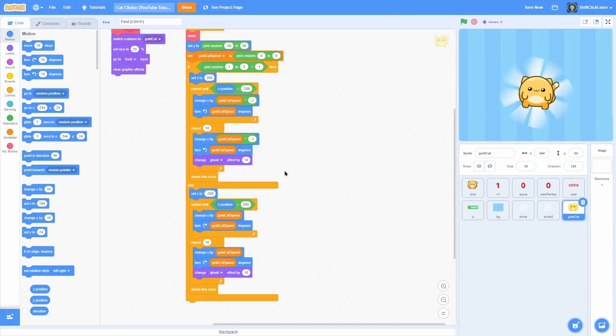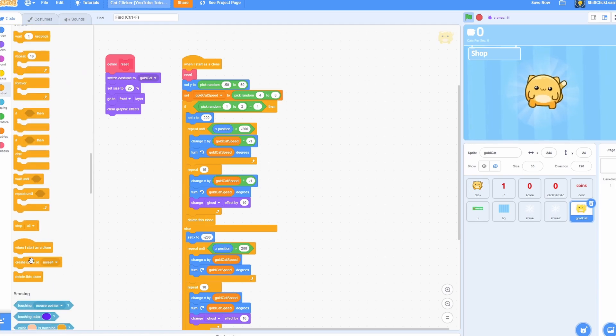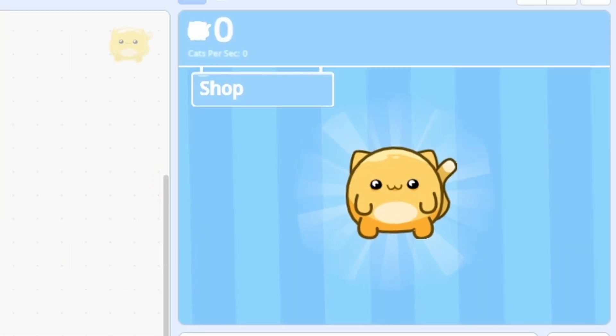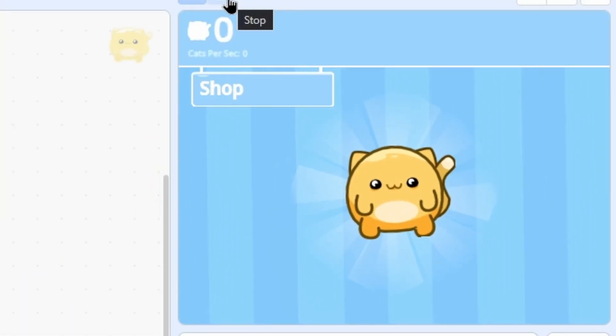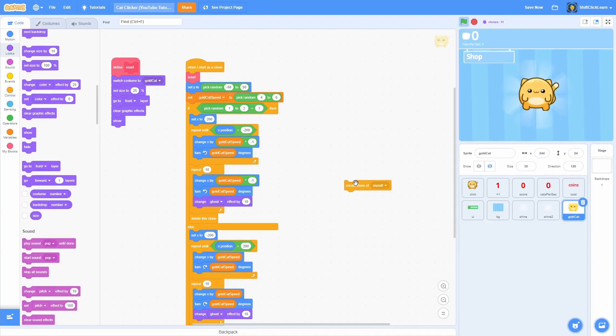So now we have this whole entire script working. Let's pull out a create clone of myself and test this out. That doesn't seem like it's working very well — in the reset block, make sure you add show at the bottom as well. Now let's try this out.